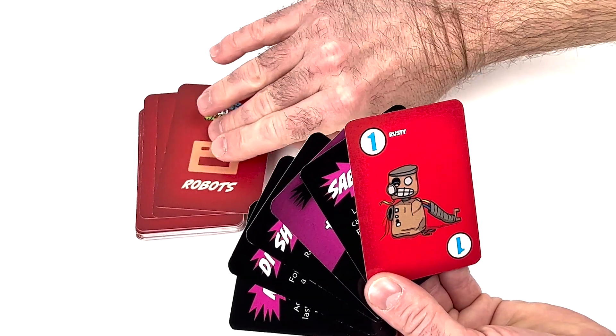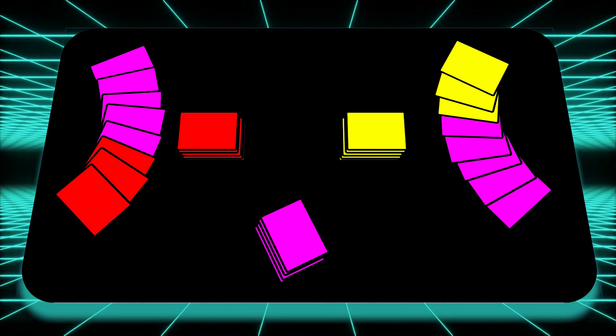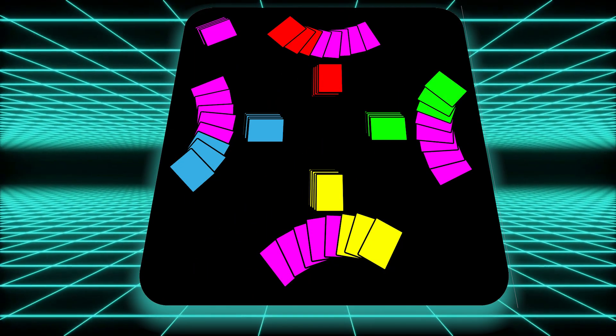Then each player draws 3 fighters from the top of their fighter deck and adds them to the 5 battle cards in their hand. These 8 cards in your hand will last the full battle, so use them wisely. A 2-player setup should look like this. A 4-player setup should look something like this.